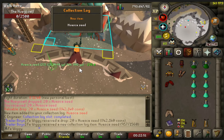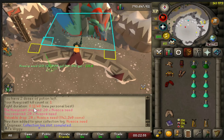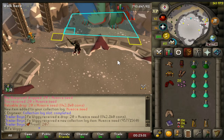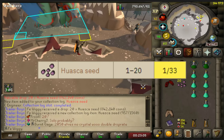And there is the first kill. That took 8 minutes and 11 seconds. And we got 20 of the new seed as well. I am not sure what the drop rate is for that, but I will pop it up on the screen.